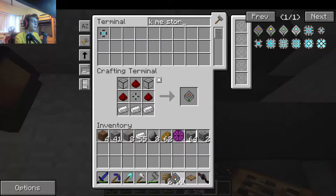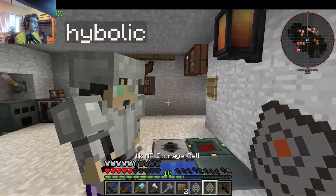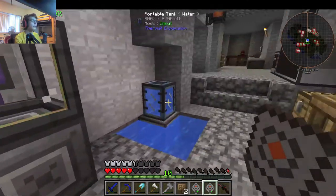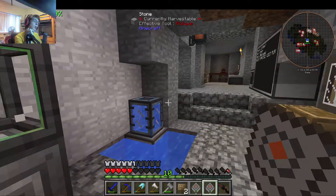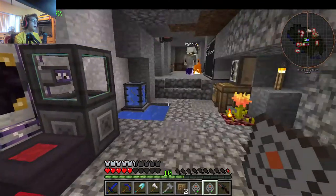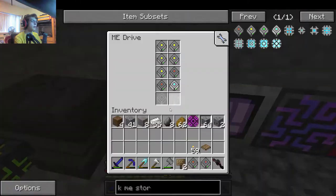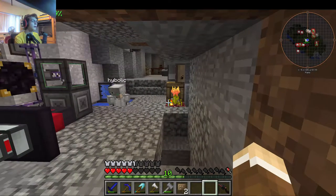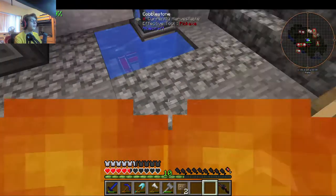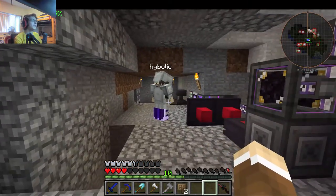We have a portal to the deep dark now. I haven't been down there yet — it's down in our little portal area. I haven't actually loaded up that world yet because I'm getting a QED before so I can make a magnum torch. Don't set the world on fire. There's burning blossom — if you stand on it, you light on fire, so I'm not sure why we have it in our base.